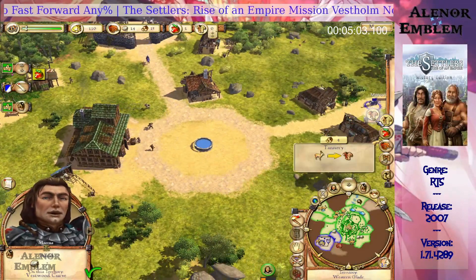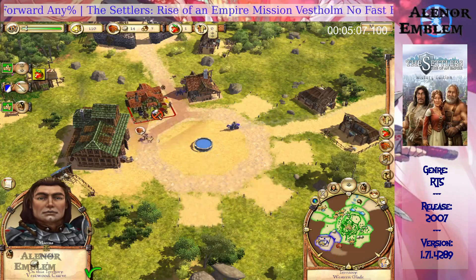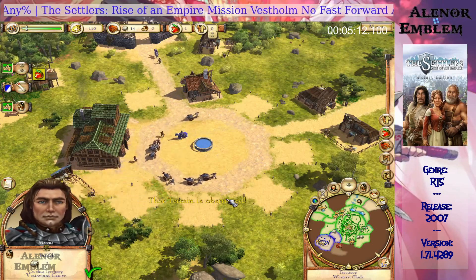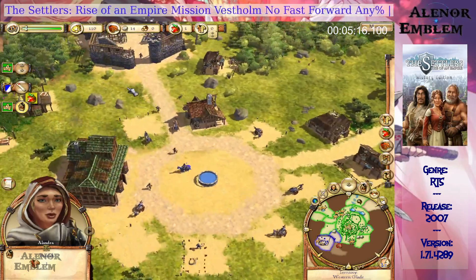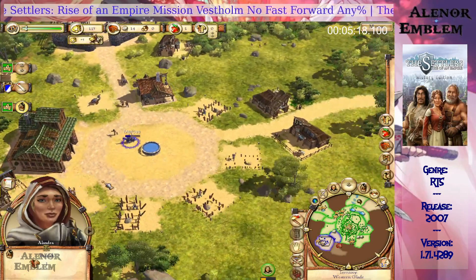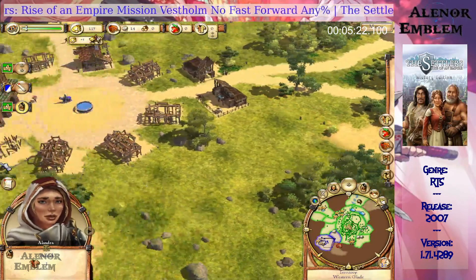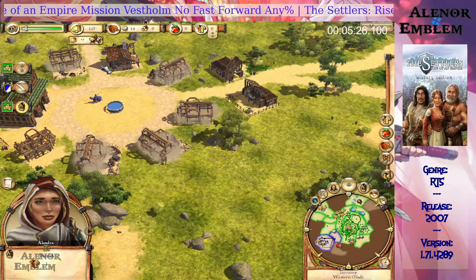Excellent — the stonecutter's huts have been built and the stonecutters will start to gather stone. Now that you have more settlers, you will also need more food. Because of the bandits, I cannot send the clothes that your settlers will need.